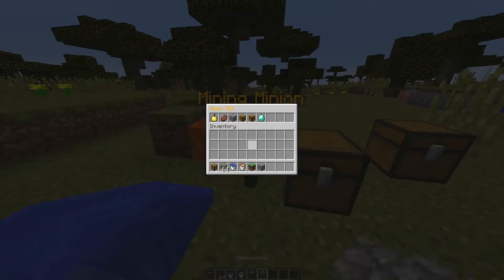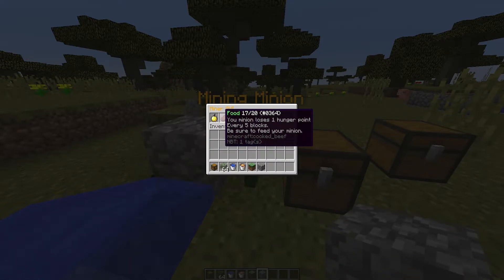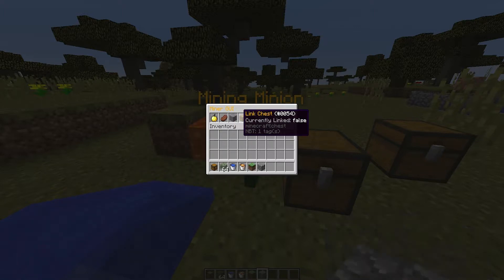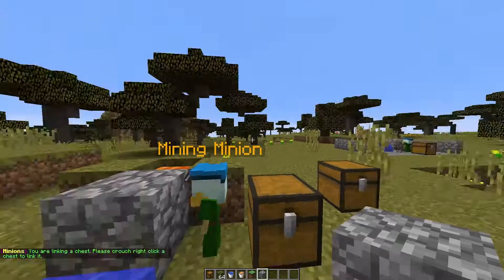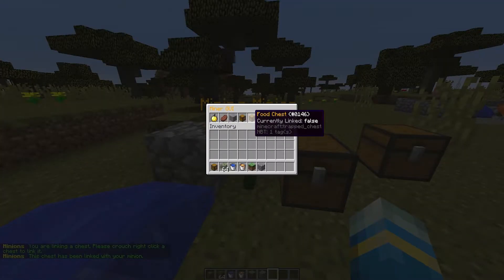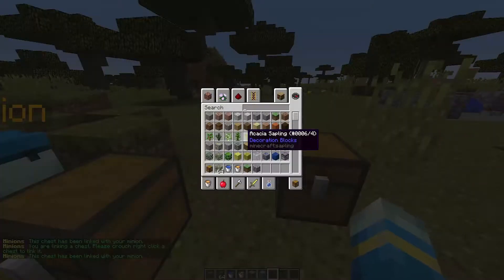Right click him and there will be an awesome GUI. The first thing shows the amount of health they have — if they are hungry they will start losing health. Then the food: their food goes down pretty quickly every five blocks, so it's important you keep them fed. Then the amount of blocks they've mined, and then to link the chest you click this, find the chest, hold shift and right click the chest you want to link. Let's do that again for the food chest — shift right click and that links them.